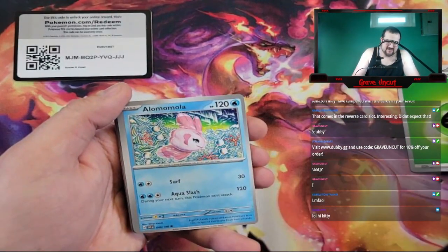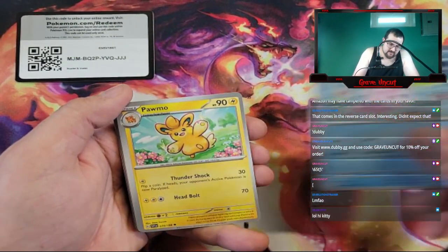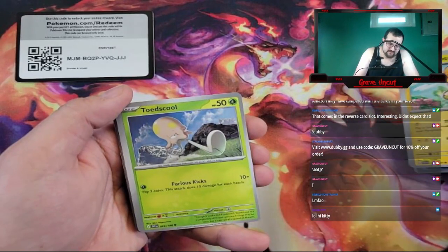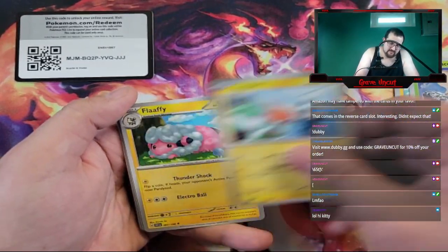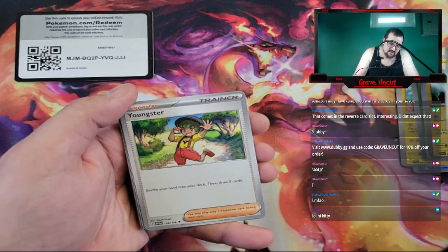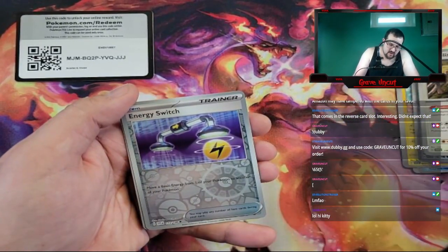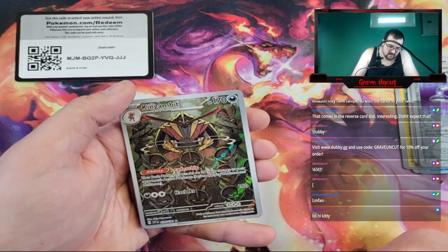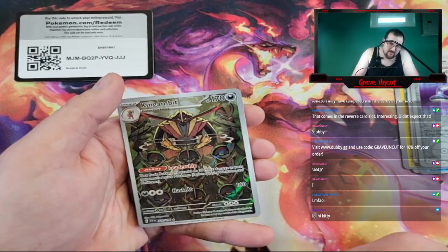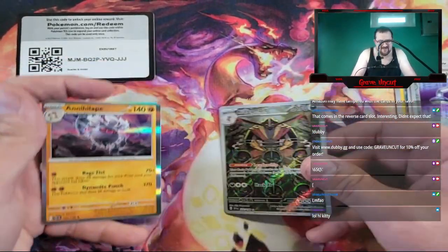We got a Grass Energy, Alomomola, a Pawmo, a Toedscool, Rowlet, a Flaaffy, Youngster, Blissey, a Reverse Energy Switch, a King Gambit Alt Art, and then a Hollow Annihilape.